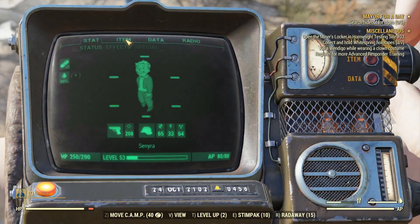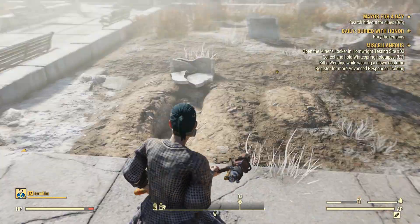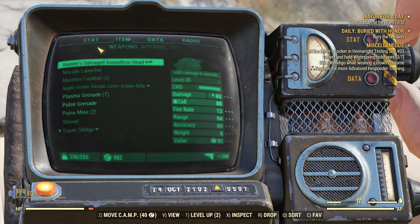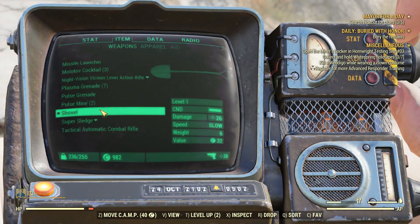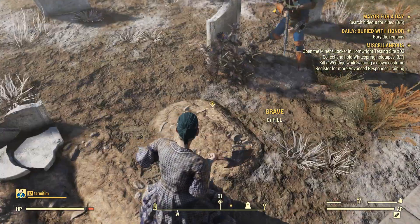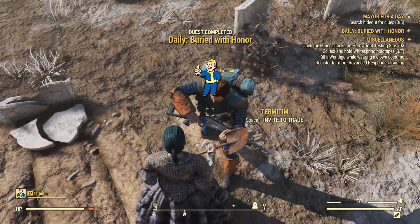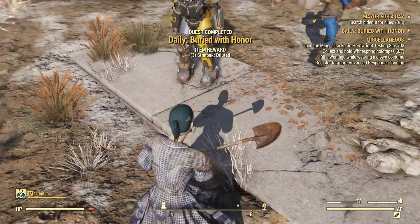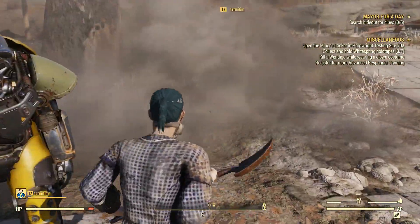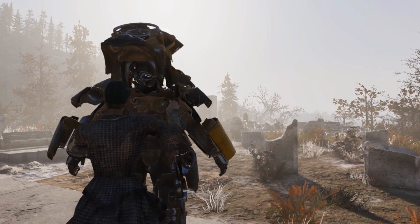Otherwise you won't be able to do it — it will look like you have no mission. But if you go back and select the daily then it appears again and you can click on it. Now you can fill the grave with your shovel equipped and your daily is done. You get your rewards and tomorrow you can do this mission again. Keep in mind that missions are not the same every day, but generally locations for this one are quite close — other missions can vary quite a lot.